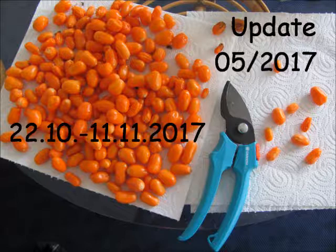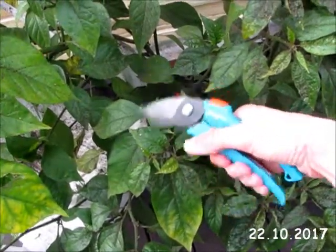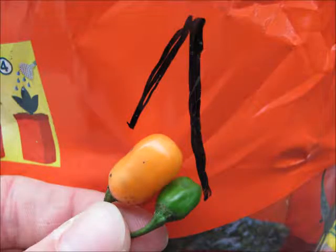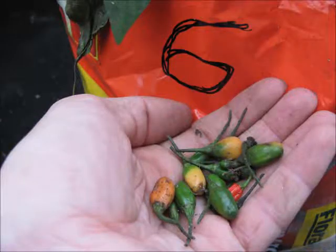Because number 1, number 4, and number 6 have almost no more fruits on them, they will be cut first. And cut! This is all I picked off of them or found on the floor next to them. That red fruit probably does not even belong to 6 — it just rolled over there.